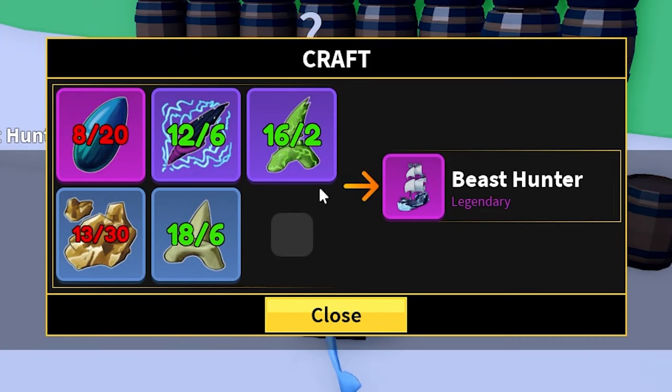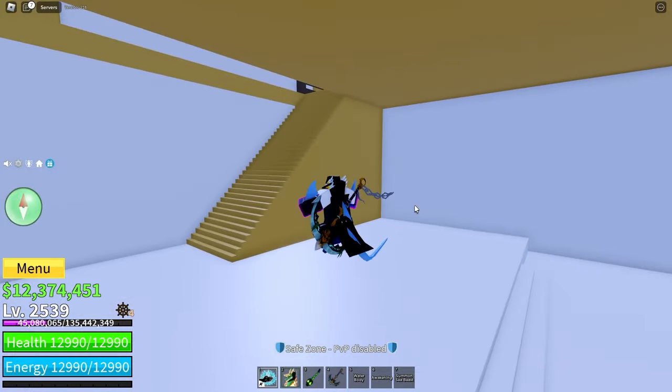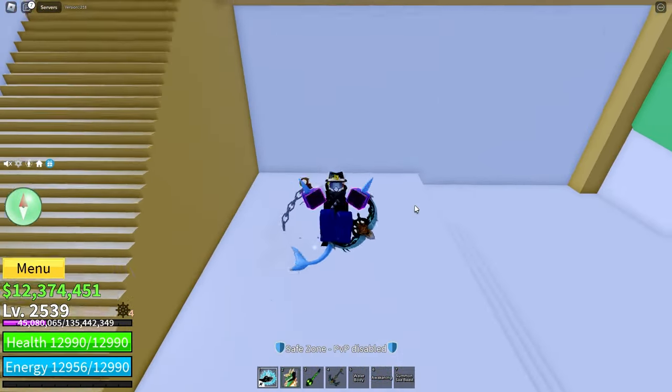These are all the ingredients for the beast hunter boat. These things here are Leviathan scales — I've got eight of them. Now I do not have the boat, but someone I went with did have the boat.